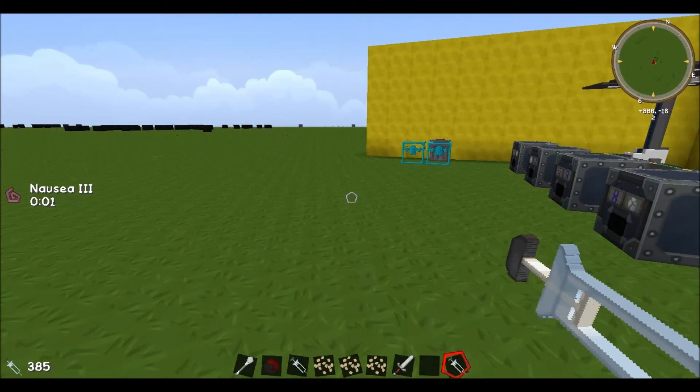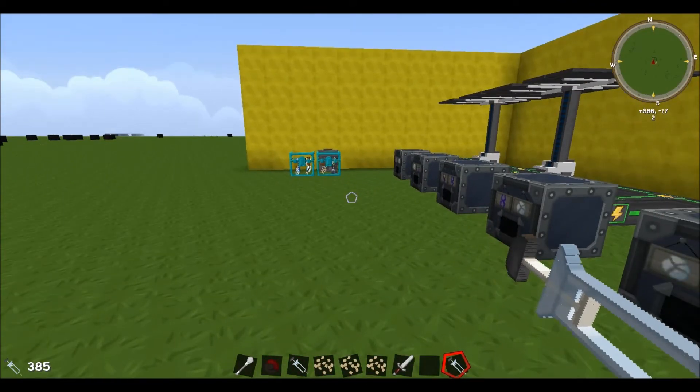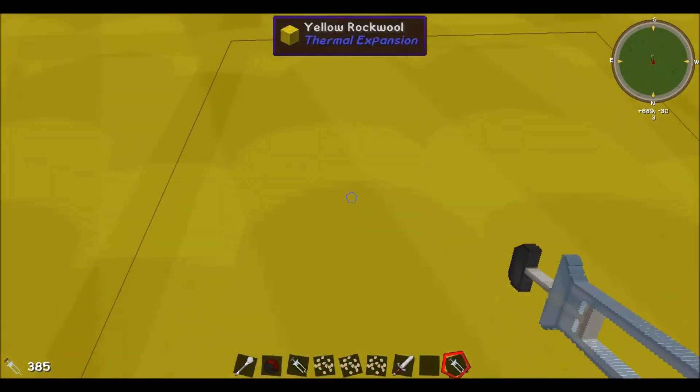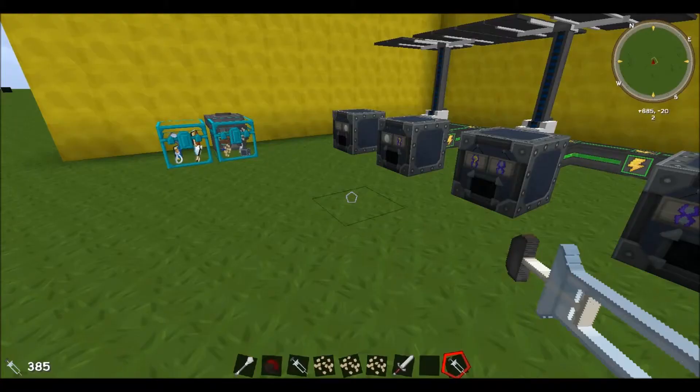Once again, hold the syringe in your hand, hold the right mouse button, let it go, and we now have spider DNA. You will get a little bit of nausea for a bit, so just deal with that. What this gives us is the ability to climb walls and blocks — as you can see, I can just walk straight up this wall.